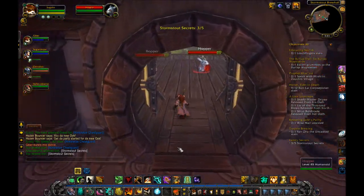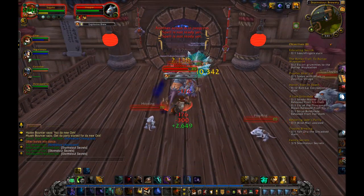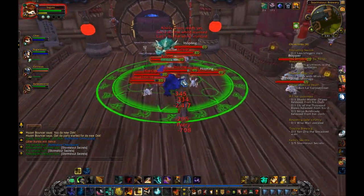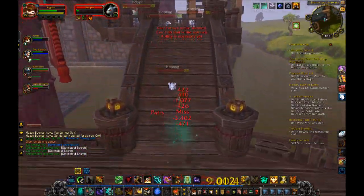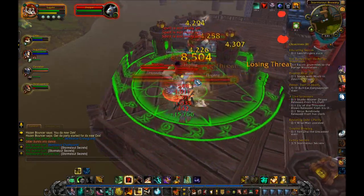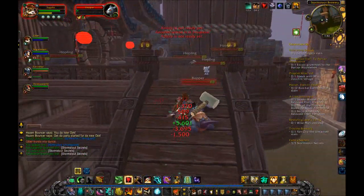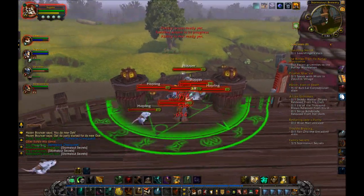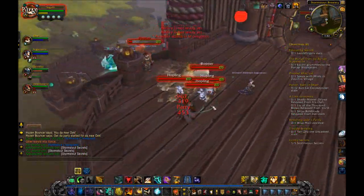Keg Smash is your best move — you should use this on cooldown. The only thing more important than Keg Smash is keeping Shuffle up, or a cooldown if you're going to die, or taunt if you don't have threat. Expel Harm is your next important move — use this on cooldown as well, as it does some damage and heals you a little. Jab should be used whenever you have enough energy and Expel Harm and Keg Smash are on cooldown. All of these moves generate Chi — 1 to 2 Chi depending on how you've talented. Chi is what you use for Blackout Kick, and you need to keep up Shuffle. It's all a big cycle. Additionally, Chi is also going to be used for Guard and Purifying Brew.